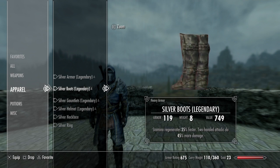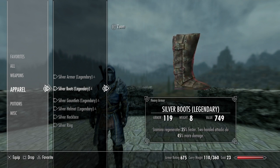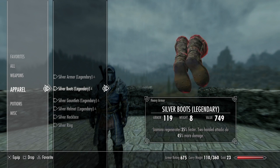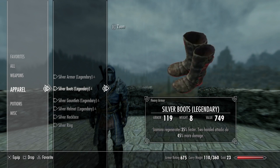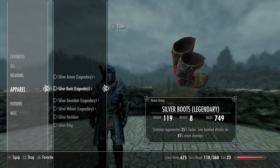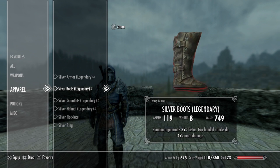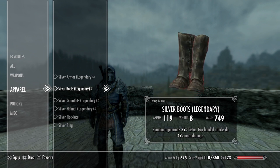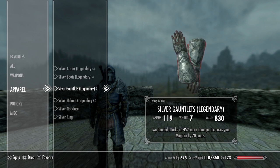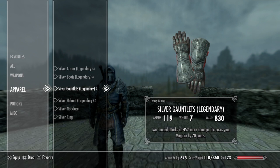The silver boots — they're not actually silver, they're clearly leather, they just go with the outfit, but you still upgrade them with a silver ingot. They have an armor rating of 119, which is pretty good. I enchanted them so stamina regenerates 35% faster and two-handed attacks do 45% more damage. The silver gauntlets look pretty dope — I like the little knuckle pieces. I enchanted these so two-handed attacks do 45% more damage and magicka increases by 78 points.